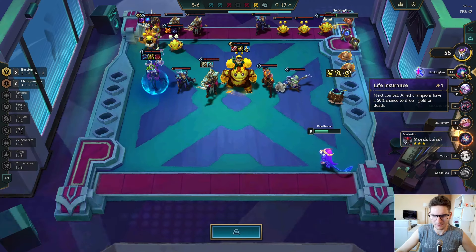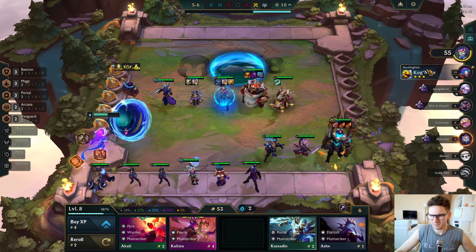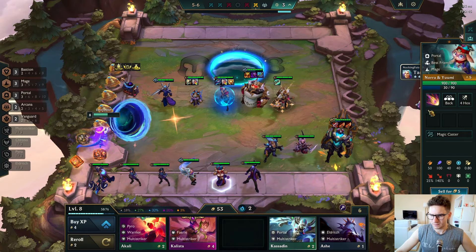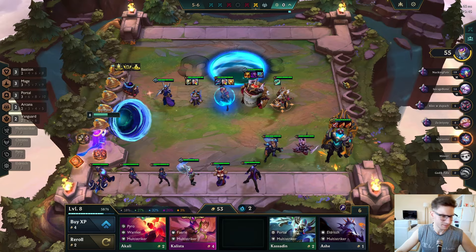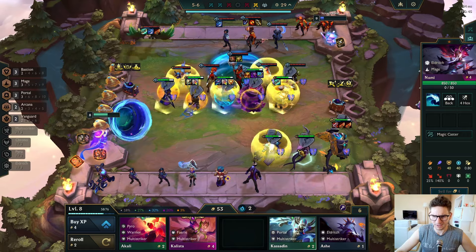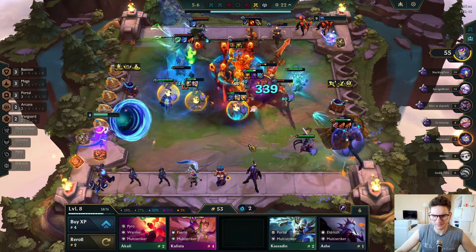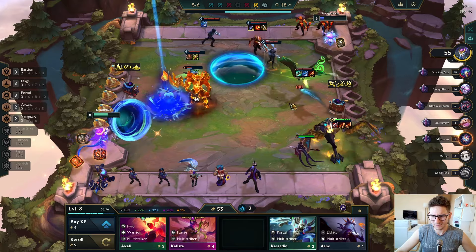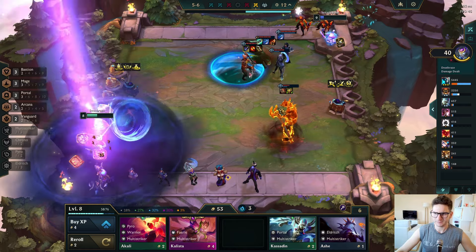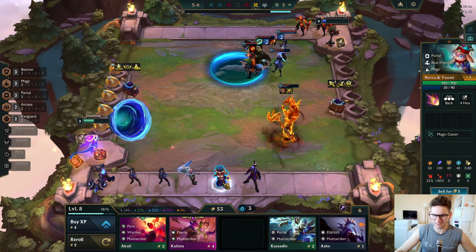Everybody else here is like one HP — one HP guys, all of them except me, which is pretty cool. I'll give the Yuumi to my Gallio here so he'll be able to survive much longer. I don't need Nami, don't need this guy, don't need this guy — we'll be very good actually. Let's go here, kill the Smolder. I'm at 40 HP here so that's fine. I'll be super rich for level nine, maybe I'll even be able to two-star Nora.